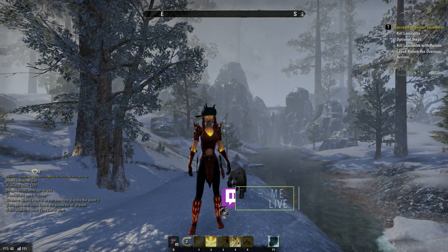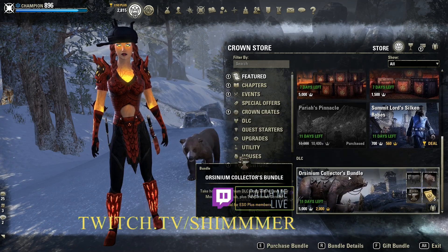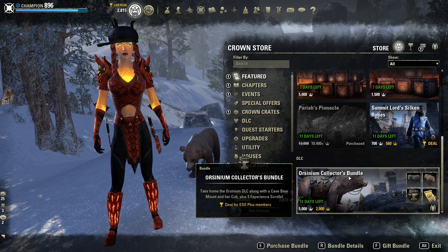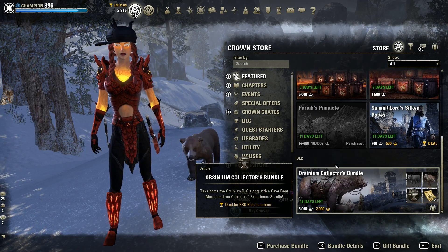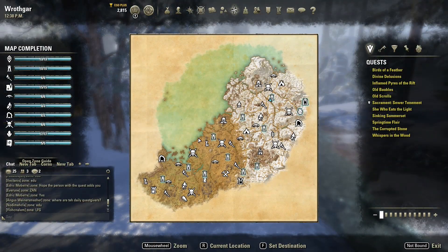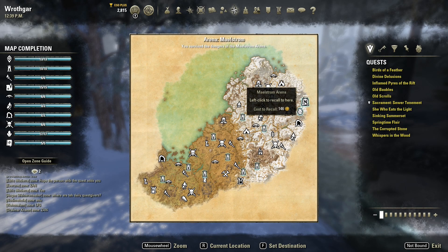In order to access the Orsinium Celebration Event, you will first need to own the Orsinium DLC or be an ESO Plus member in order to access the zone. The Orsinium DLC will be on sale for 60% off throughout the duration of the event in the Crown Store. The DLC game pack will include access to the Hrothgar zone and story as well as the Maelstrom Arena, which is a solo arena dungeon.